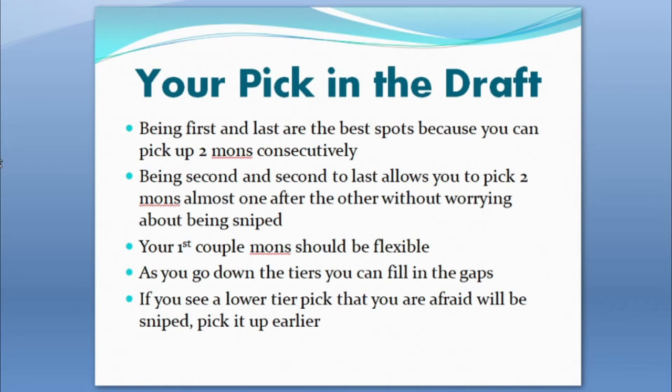For example, you want to get two different types or pick up a combo in those two slots. As you go down in tiers you can fill in the gaps, but there are exceptions — if you see something you specifically want and think somebody's going to snipe it, go for it. That said, in the first round you want to pick something flexible. If you go all in on something early and somebody snipes you, you're screwed. That's why some of the best first picks are things like Dragapult and Whimsicott — they can do so many different things and pair up with a wide variety of Pokémon.